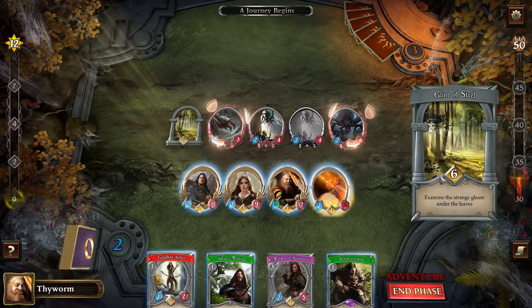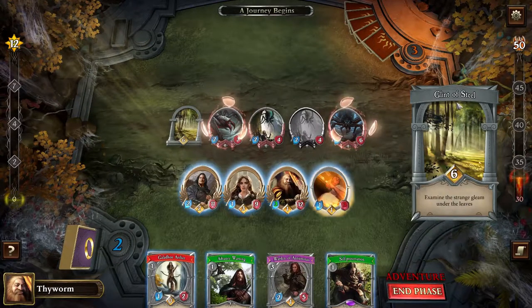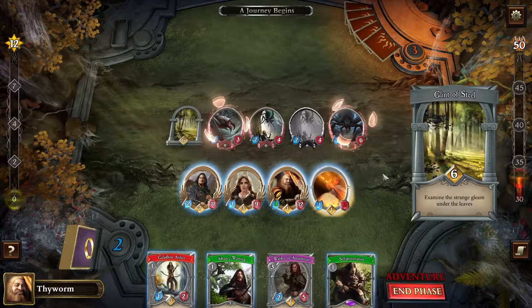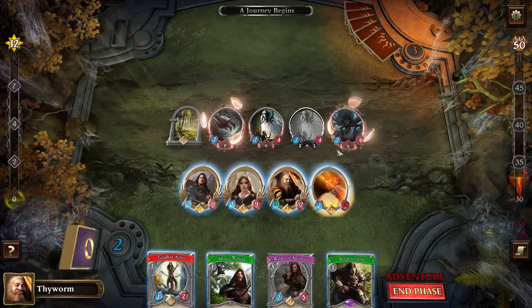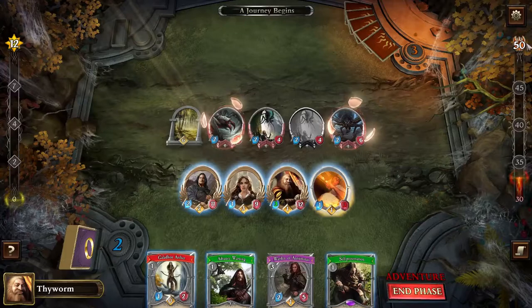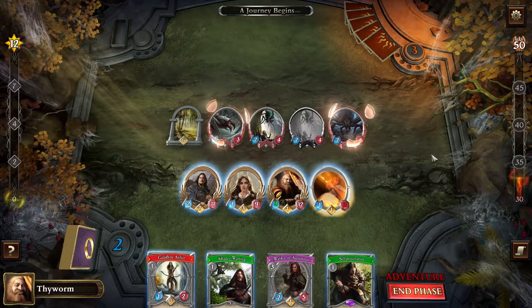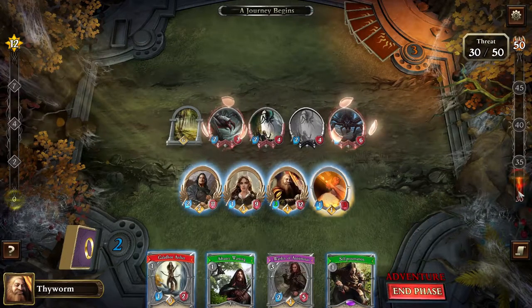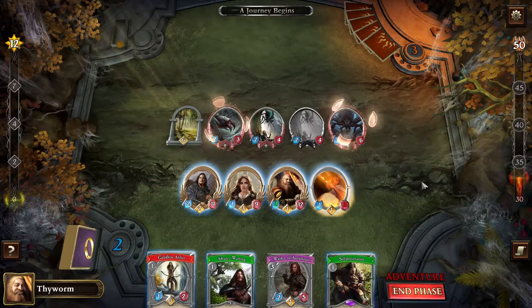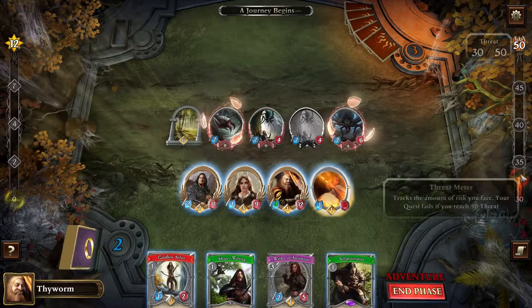I have to spend six willpower on this to receive the Glint of Steel — to examine the stage gleam under the leaves, which was also talked about in the introduction. Over on the right you see the threat bar — at 50 we lose the game. At the end of each turn I'm getting one threat, and there are also other things that can cause threat to increase or decrease.